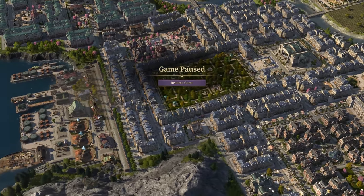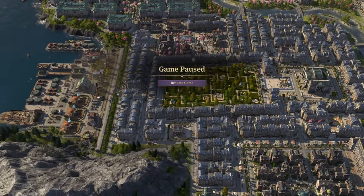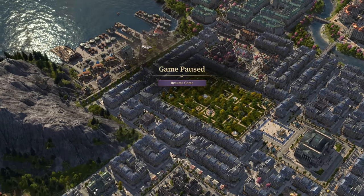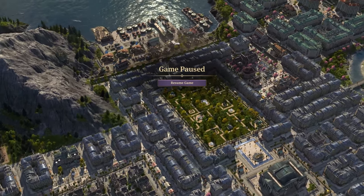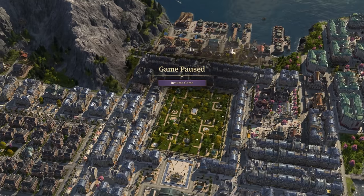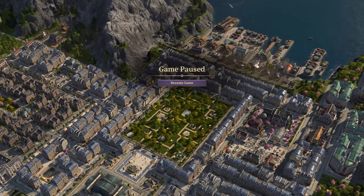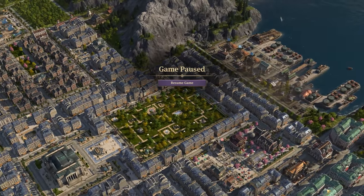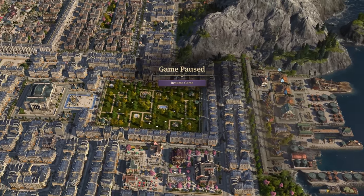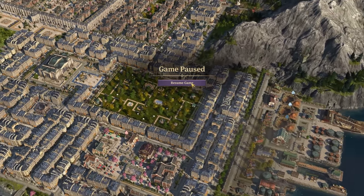Hello everybody, Darren here, and welcome back to episode 51 in my second Let's Play series for Anno 1800. In the last episode, we added a major overhaul to Swords and added this big new central park to the island. Today I've got another set of time lapses for you, this time over on Crown Farms, and a big logistical challenge — I want to improve the production of souvenirs, something that is notoriously difficult to do.